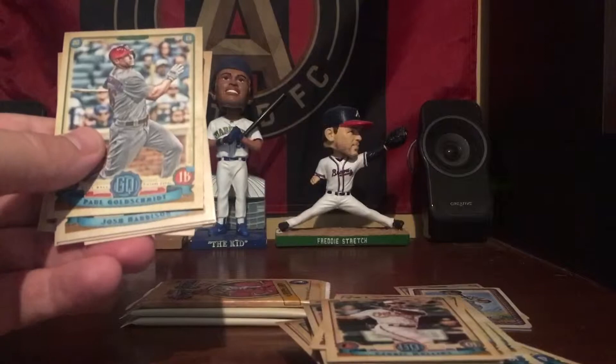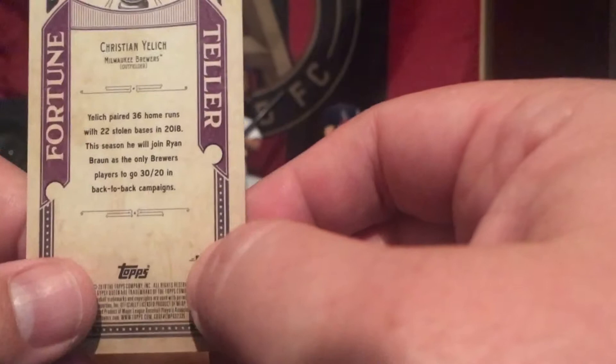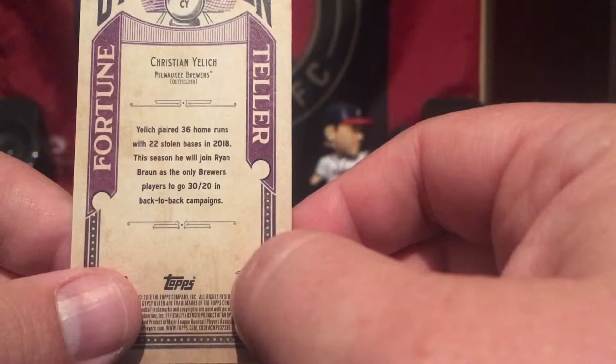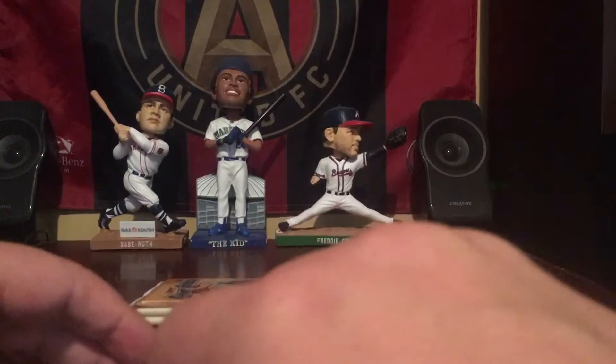Got Paul Goldschmidt in his Cardinals uniform, Josh Harrison, Sean Doolittle. And here we have a fortune teller of Christian Yelich — see what they predict for Christian Yelich this year. So Yelich paired 36 home runs with 22 stolen bases in 2018. This season he will join Ryan Braun as the only Brewers players to go 30-20 in back-to-back campaigns. He's having a monster start to the season so I don't doubt that at all. Williams Astudillo and Nicholas Castellanos.